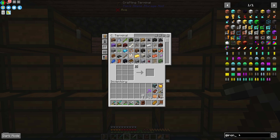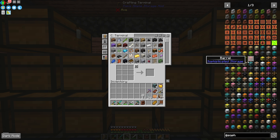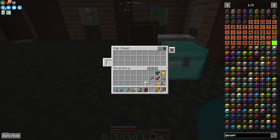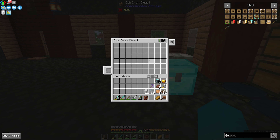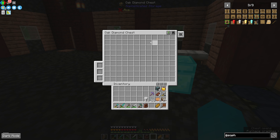The other option for chests is called Sophisticated Storage, and their upgrade paths work similarly. If we make one of their chests and place it down, it has an upgrade slot with their own upgrade modules. We can take an upgrade and put it on, and it will do the same thing — all the way up to diamond — and it holds a tremendous amount of things as well.